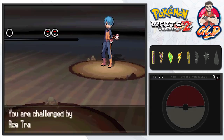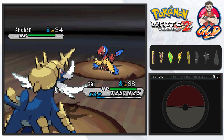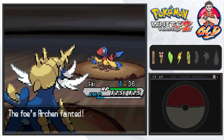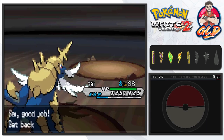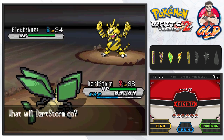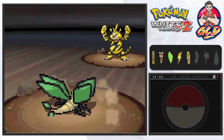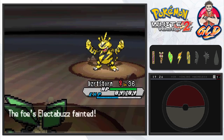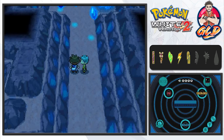Ace Trainer Shea wants to battle, coming out with an Archeops. I have the right Pokemon — Samurott. Surf attack for the win — say goodbye to Archeops! He's coming out with Electabuzz next, so let's go with Desertstone. Dig attack on Electabuzz — luckily we're physical which bypasses the Light Screen. Dig attack takes out Electabuzz! Gigalith grows to level 32.